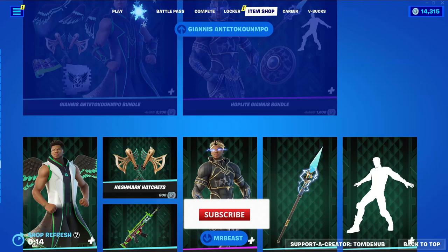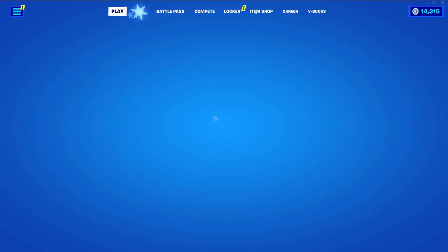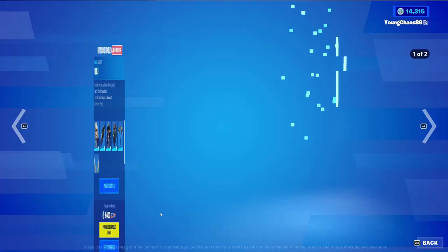Hey guys, welcome back to the Young Kiosk game video. It's January 2nd, 2022, and sharing the item shop for today. Yesterday we did have a bunch of Star Wars skins returning to the item shop, however we've seen these skins a bajillion times in the past so nothing really new today. According to the leaks we shouldn't be getting anything too exciting. We also have the new weekly quests coming out tomorrow as well as a mini update. From looking over it, doesn't sound like anything new once again.